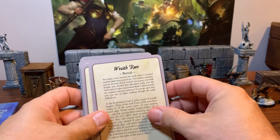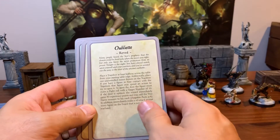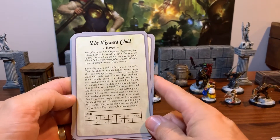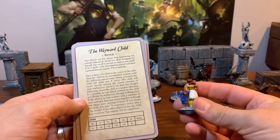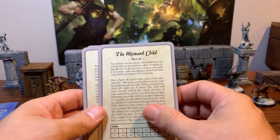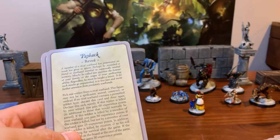Here are some of the reveal ones: Wraith Run, Break the Illusion, Obliteran — I'm not sure how to pronounce that one — Base Raid, Demon in Disguise, and The Wayward Child. That last one we used on the Halloween-style mission — we had a bridge, and I made a specific child figure. If you drew this, one of your objectives would be to rescue this child from a graveyard scenario. There were ghouls next to it that would come out and fight, which was pretty cool.